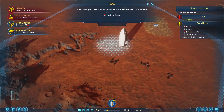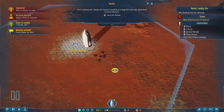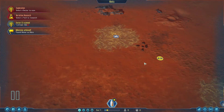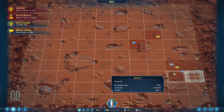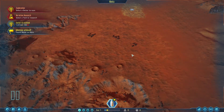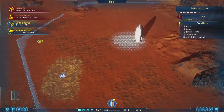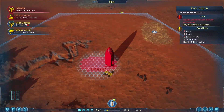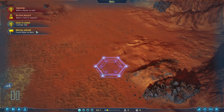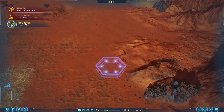We can click our rocket and tell it to land wherever we want. If we land on deposits it'll warn us we're overlapping, but we can still do it. We don't have a lot on this map to build on, but we can pretty much land anywhere. Anytime you land a rocket it kicks up dust, so you want it near your stuff but not too close because dust increases maintenance. We're going to throw it down over here.